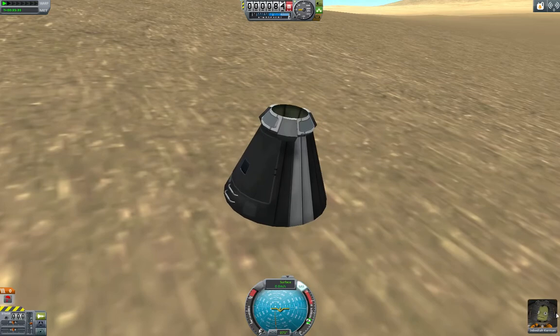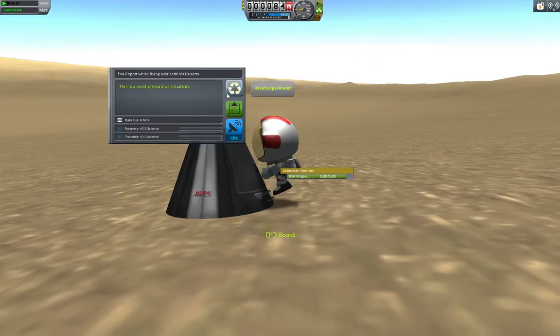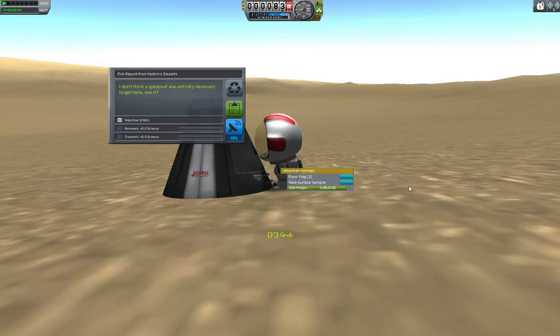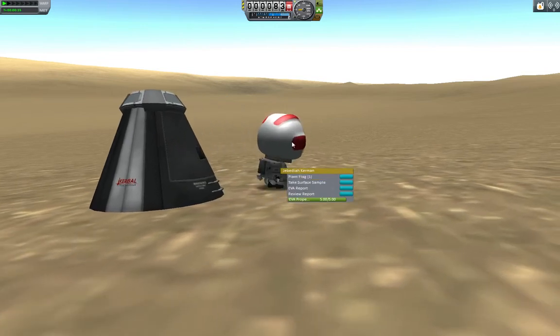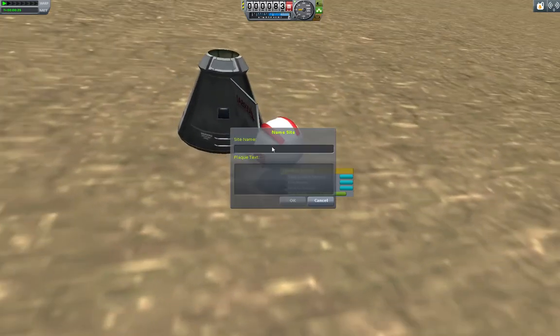Nicely done, Jebediah. Good job, buddy. Let's see what he says — EVA report. "This is the most precarious situation." I agree. Let's hit spacebar. EVA report: I don't think a spacesuit was entirely necessary to get here, do you? We are going to plant a flag. Clipping is funny.